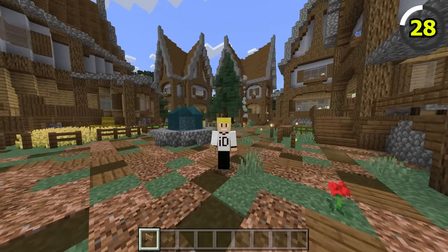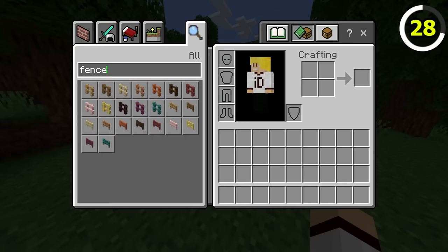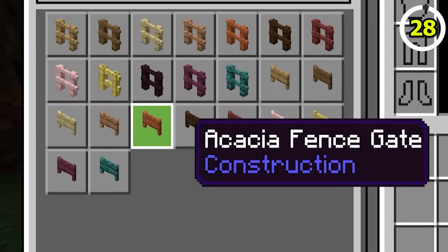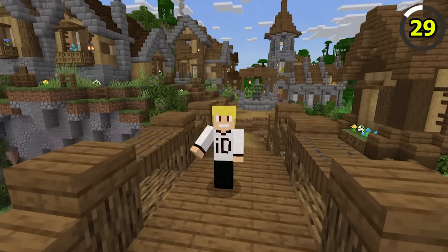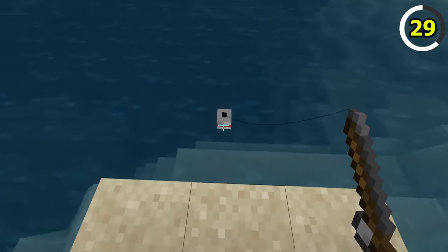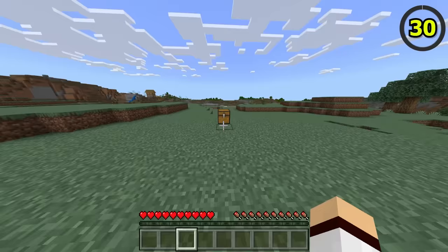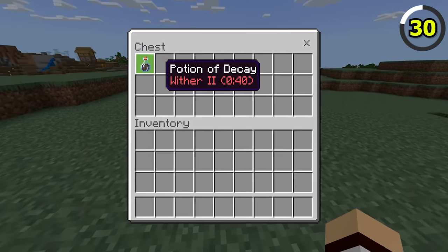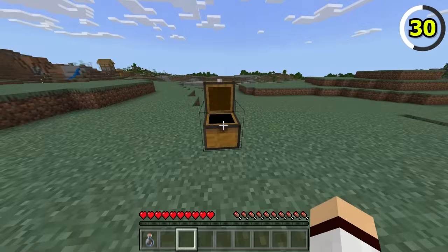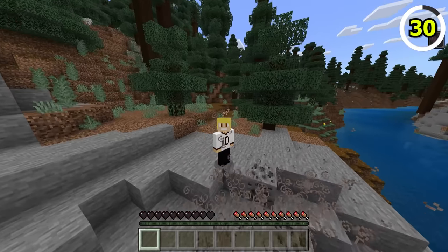In Bedrock Edition, the fence gate as an item is missing the holes on its texture. On the other hand, Bedrock has 3D fishing bobbers, which look much cooler than the Java ones, which are only 2D. There's also a special potion type on Bedrock Edition that doesn't exist in Java — the Decay Potion, which gives a player the withering effect.